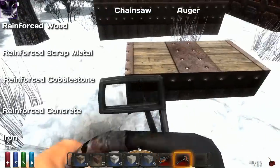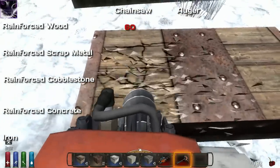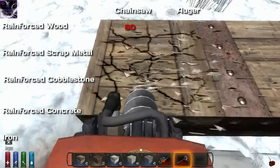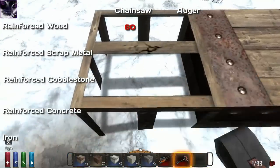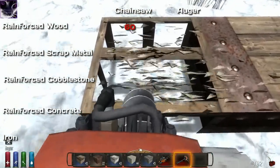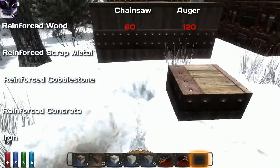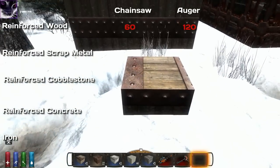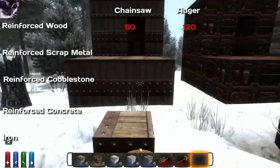It takes about 60 fuel to break one wood block with the chainsaw. Now let's try the auger — clearly not as effective, not even half as effective as the chainsaw. I'd say about 120 fuel. There's no point doing a double test because I can already tell the chainsaw is more effective on wood, even reinforced with scrap metal. So use the fire axe on wood — that's determined.